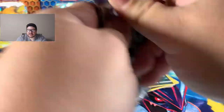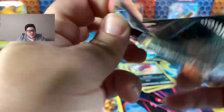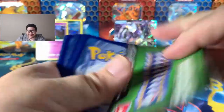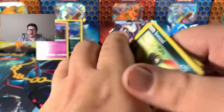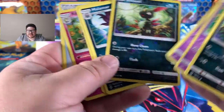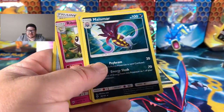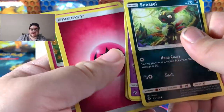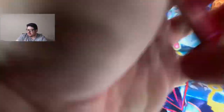Final pack. Let's go! It's not going to be anything — Green Code Card. Let's just go straight to it: Sneasel Reverse, Non-Holo rare, Malamar, Fairy Energy. And there we go, guys.